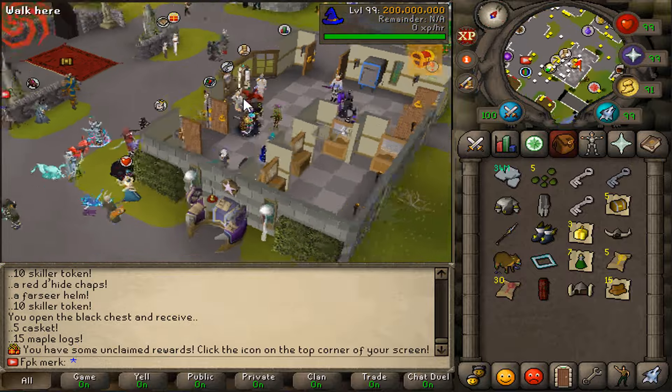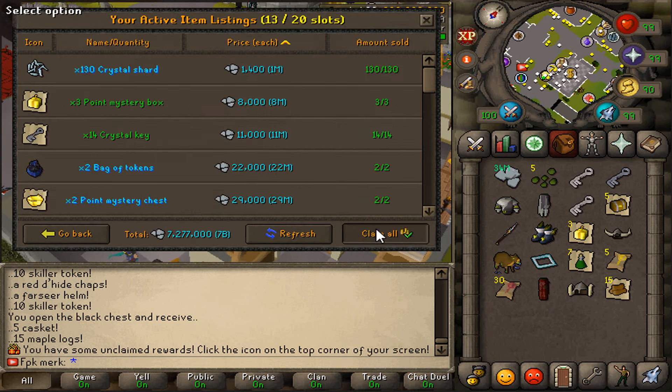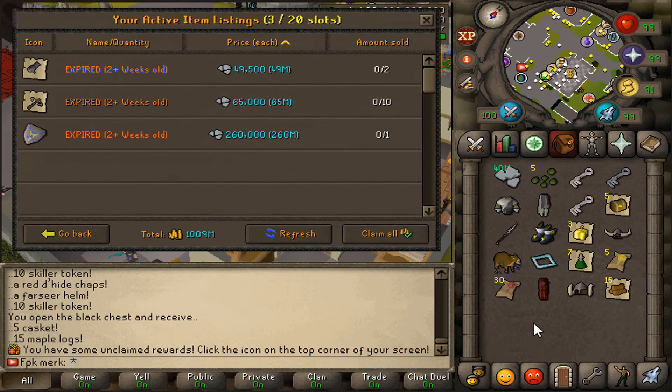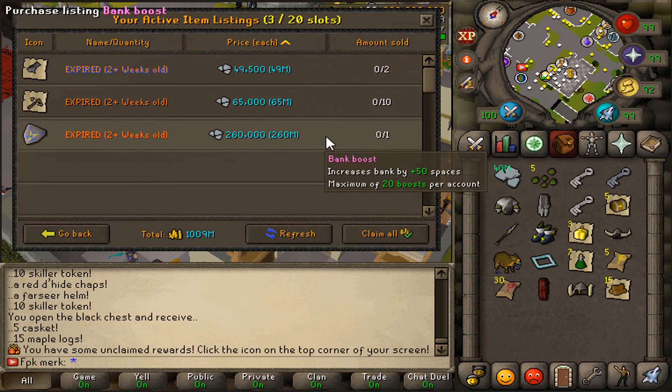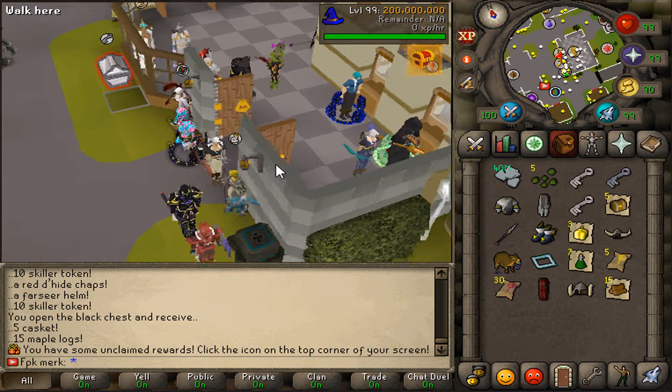Let's also see if any of the items I listed for sale have been sold in the player-owned stores. Can we claim any money? Yes we can! We are now at 40 bill cash — that is absolutely lovely.